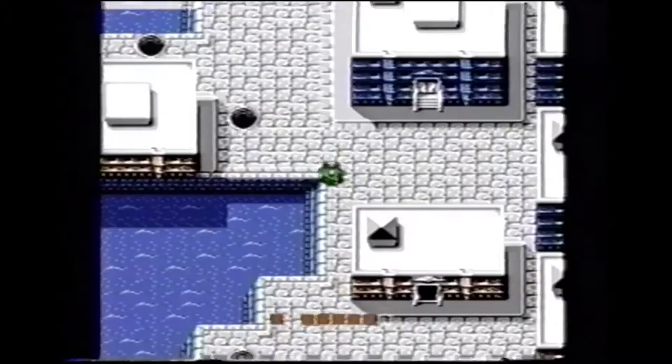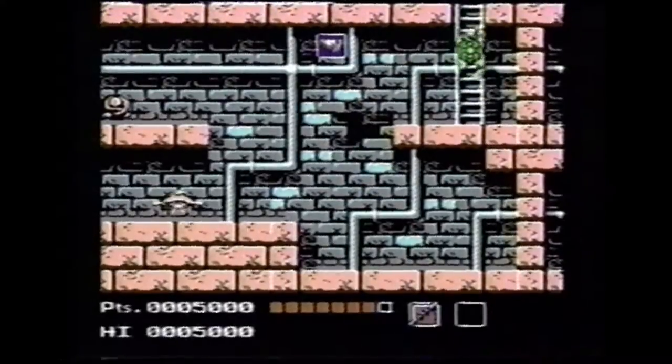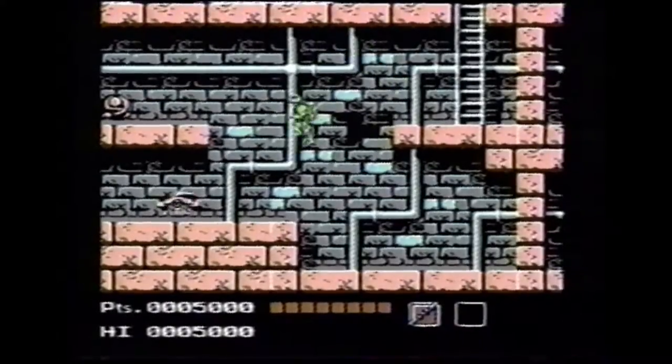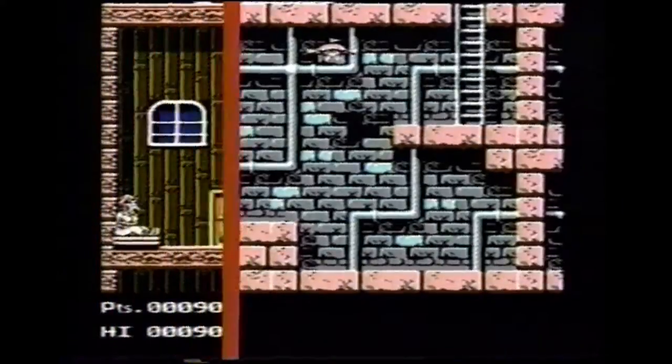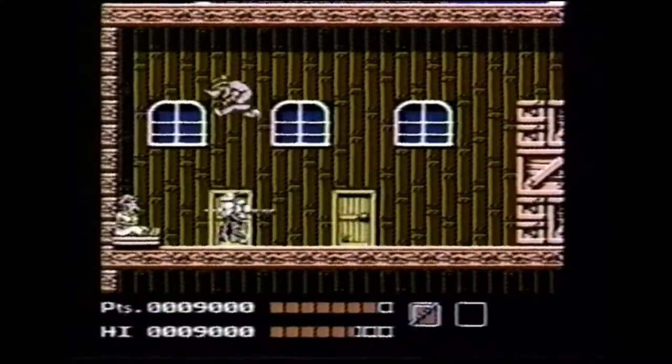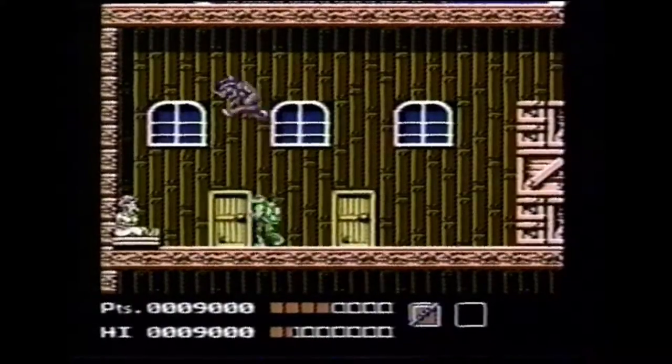You don't need to climb down each manhole. You can go past the first one, but don't ignore the next. There's pizza down here, and you can get it again and again. Recharge your turtles this way. Rescue April by calling in Donatello against Bebop — give him a good thrashing with the bo staff.